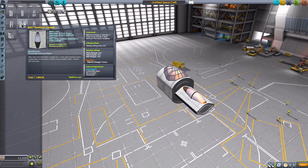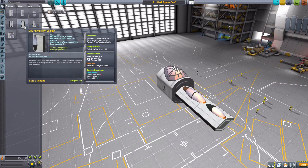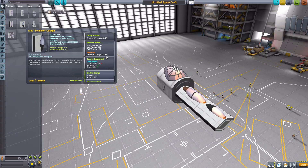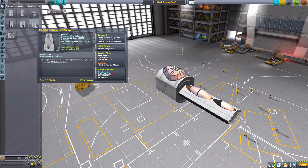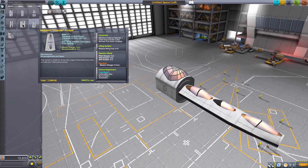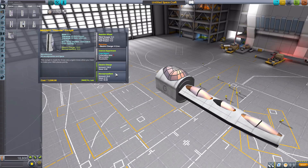Next we have the Mark 2 Swallow cockpit. This one is a bit smaller, only able to hold one crew member total — one minimum — so make sure you've got a Kerbal. It's a lifting surface with a reaction wheel, crew report, 50 electric charge, and only 7.5 mono-propellant, so maybe take some extra with you. After that is the Mark 2/1 Thunder cockpit — this one holds two with a minimum of one Kerbal, has a lifting surface, reaction wheel, crew report, 150 electric charge, and 25 mono-propellant.